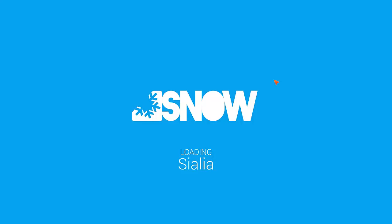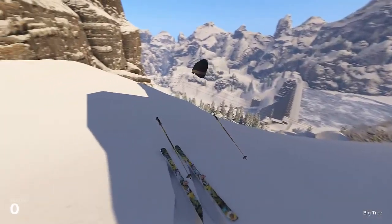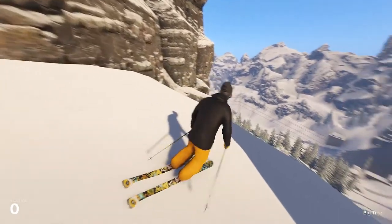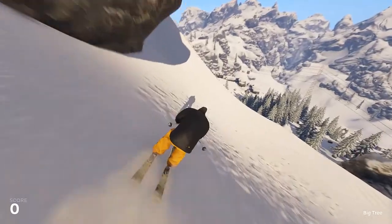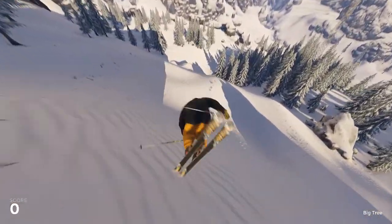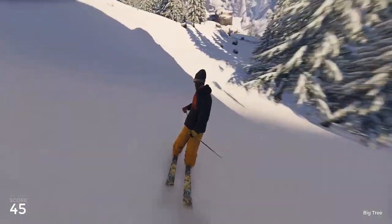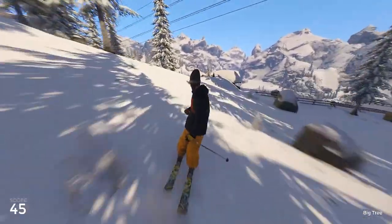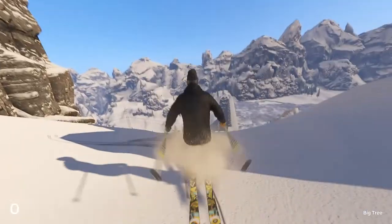You control your skier with W, A, S and D. You jump with spacebar. And while you're in the air, you can do sort of a... let's spawn right here. It's gonna take a little bit of time for my skier to spawn. There we go. Of course you can change the looks of your skier. So let's jump. And when we're jumping, we can grab like this, which is done by pressing spacebar. Or we can also do different grabs.